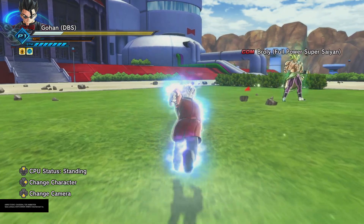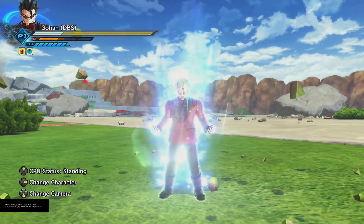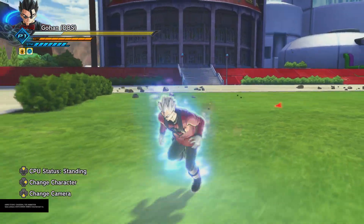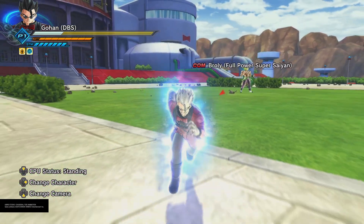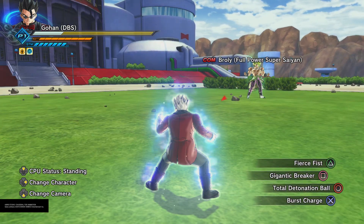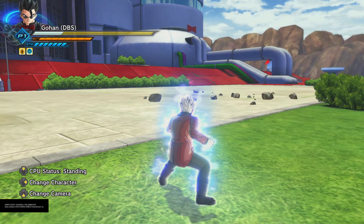By blocking and holding Triangle — specifically L1 and Triangle — you can charge into an Ultra Instinct charge for a quick power charge. So if you don't have Burst Charge or something, there you go. It's a quicker way to charge and it ups all your attack power across everything. Now in terms of Ki blasts, your normal Ki blast with Circle...